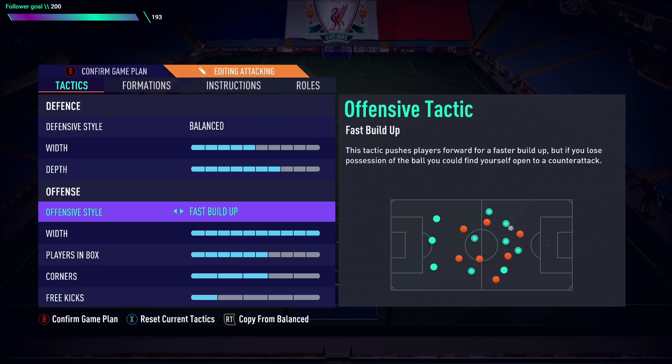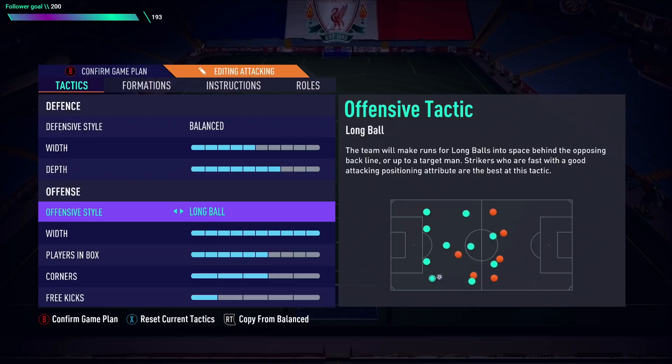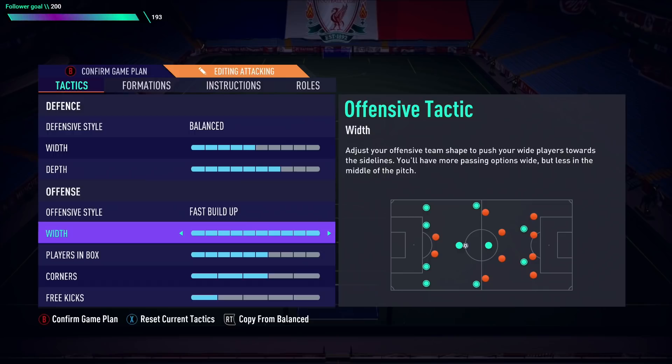By half time you'll get a feel for your opponent's setup — if they're sitting deep, stick with Fast Build Up; if there's more space, switch to Long Ball. Offensive width I'm on 10, which is super important. With your wide players playing wide, don't try to get your left and right mids heavily involved in scoring because their starting position is deep and naturally wide. I play Ronaldo and Messi out there and they get a few goals, but their main job is to stretch the opponent's team.